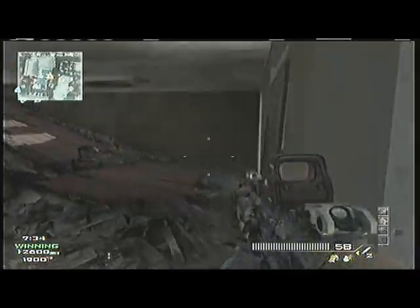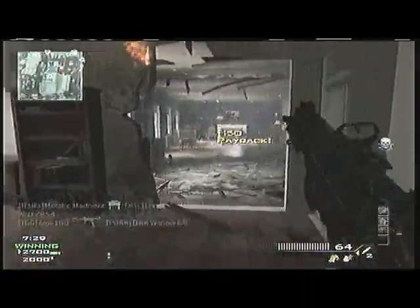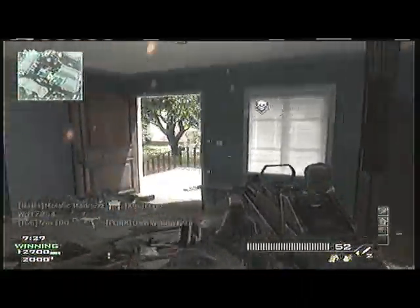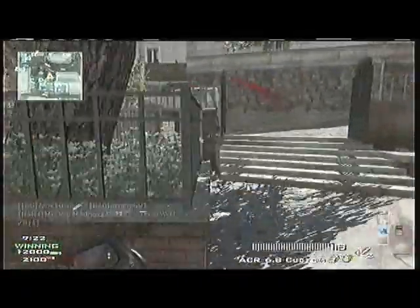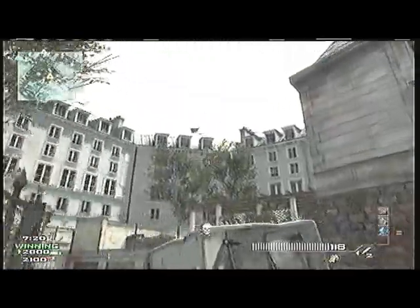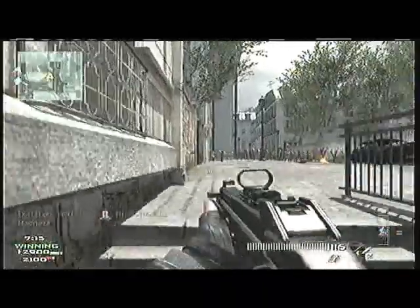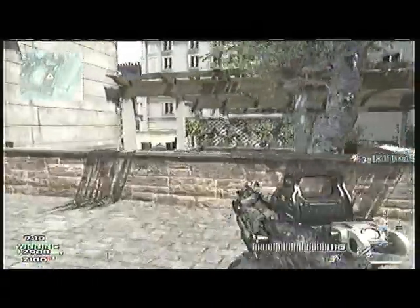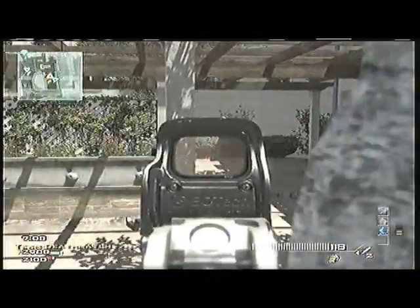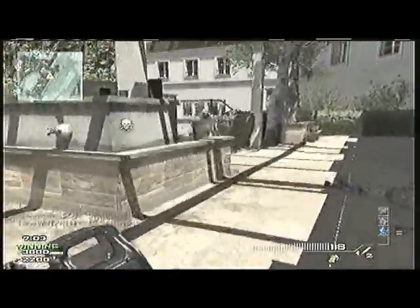Going to that house that everybody gets owned in — pulling out an SMG. Like I said, when I go in the house for close quarters I have my SMG out. Got a second knife. Running specialists — I can't tell you all the perks because I forgot, but I think it's scavenger for two kills, quick draw for four, and extreme conditioning for six kills. Get eight kills and I get all the perks in the game, and if I get 24 kills it's a MOAB.